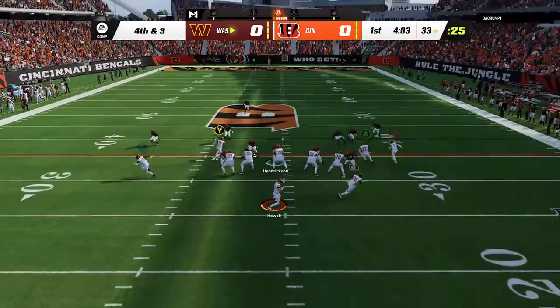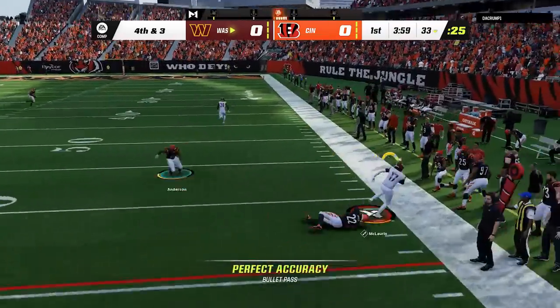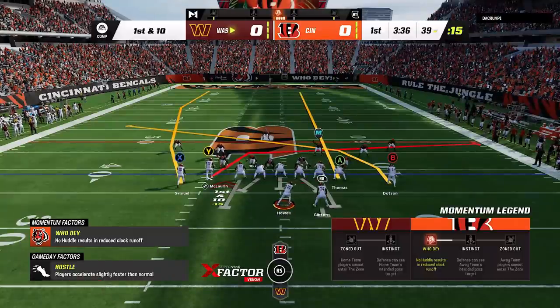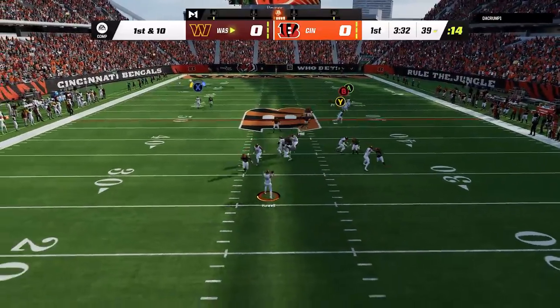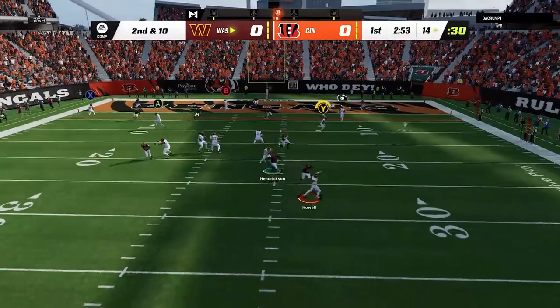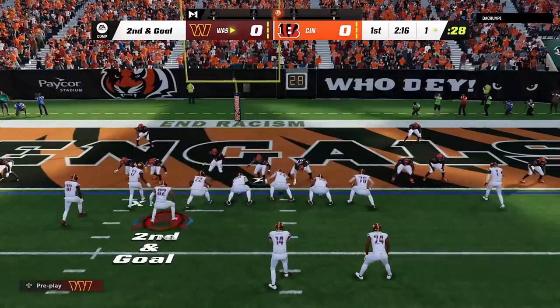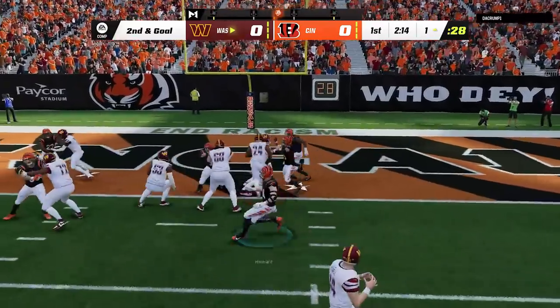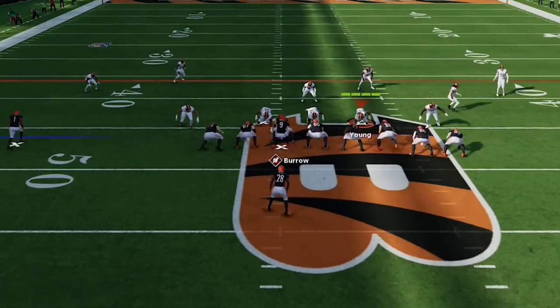I start this game on offense and he gets me into a quick 4th and 3 that I barely pick up on a crosser, then I read cover 0 on the very next play and switch to the shot fade cross one more time. From there I take a drag to get down to the 1 before switching to the halfback quick base to punch it in. On the next defensive play I switch to the cover 1 to man zero blitz at exactly the right time.